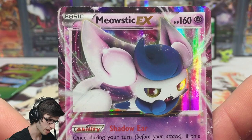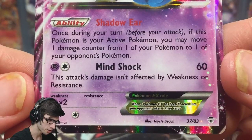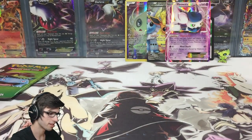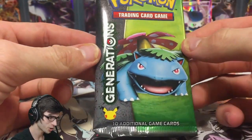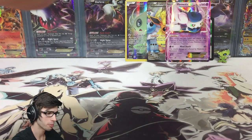We got Meowstic EX with 160 HP, with the ability Shadow Ear and Mind Shock. I'm kind of in shock right now because I didn't think that would happen in this pack. What a way to kick it off! Let's continue with the Venusaur pack — if it can continue the pulls this would be absolutely incredible.